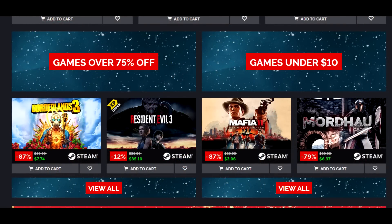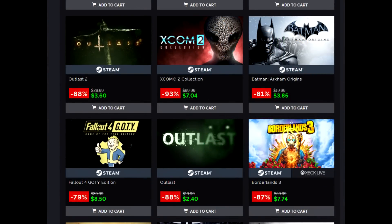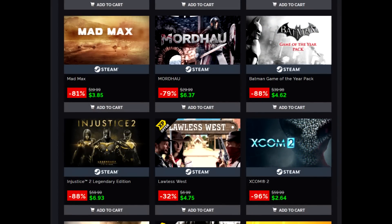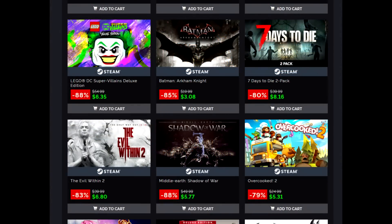Some of the lower-key stuff: Batman Arkham Knight Premium Edition at $4.62, Batman Arkham Origins at $3.85, Outlast at $2.40, Outlast 2 at $3.60, Fallout 4 Game of the Year at $8.50, Mad Max at $3.85, XCOM 2 base game at $2.64 — absolutely ridiculous. Dying Light Definitive Edition at $8.20. Doom 2016 at $4.25. Evil Within 2 for $6.80. Batman Arkham Knight base game for $3.08. Shadow of War for $5.77. And I could go on and on. Check those deals out for yourself as they are ending today.